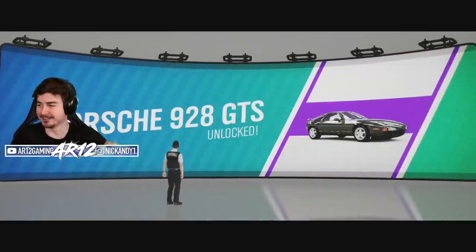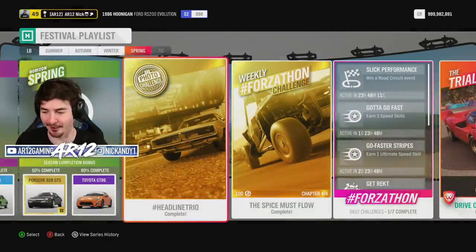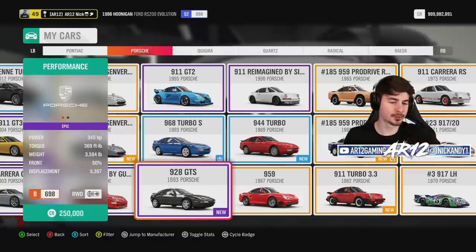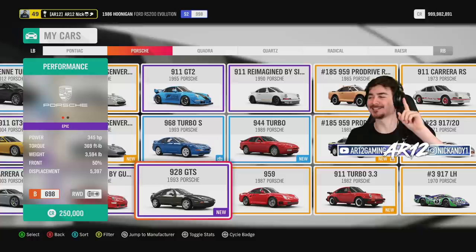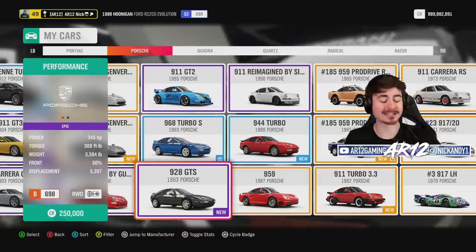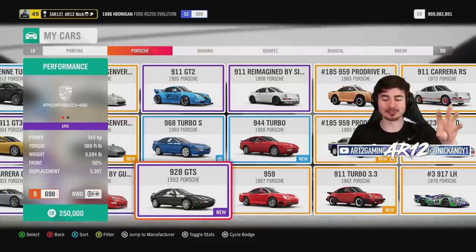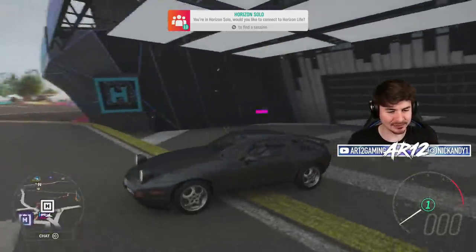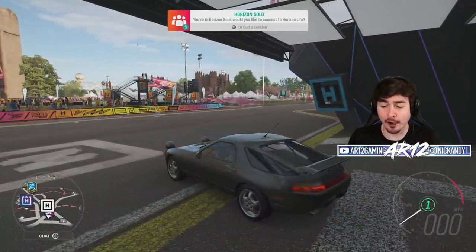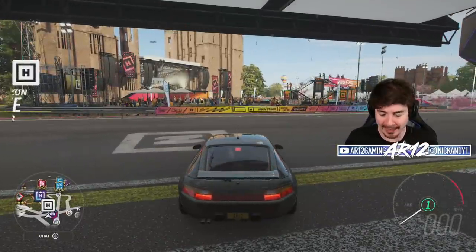With 50 of the Spring completed, the Porsche 928 GTS is officially ours. This is our 928 GTS — 345 horsepower, 369 foot-pounds of torque, weighs 3,600 pounds, has an awesome 5.3-liter V8, and it is front-engine rear-wheel drive. I want to try it out bone stock first before we do any customization.